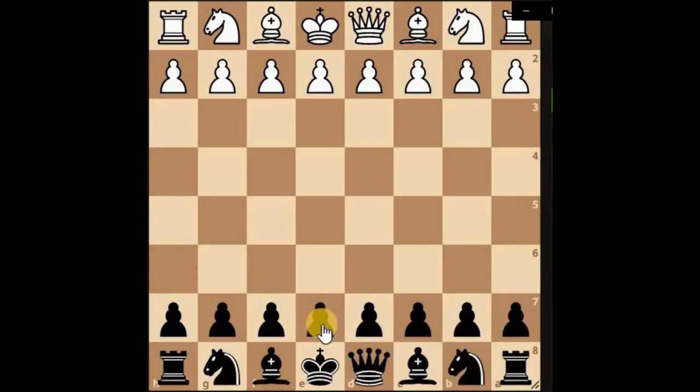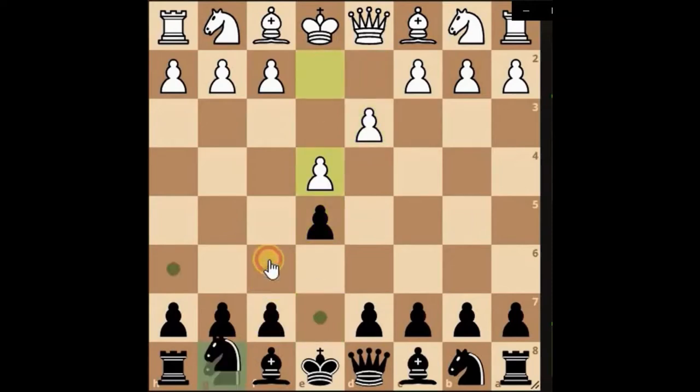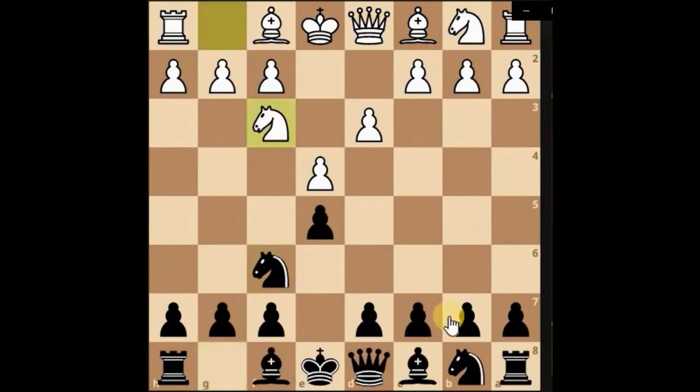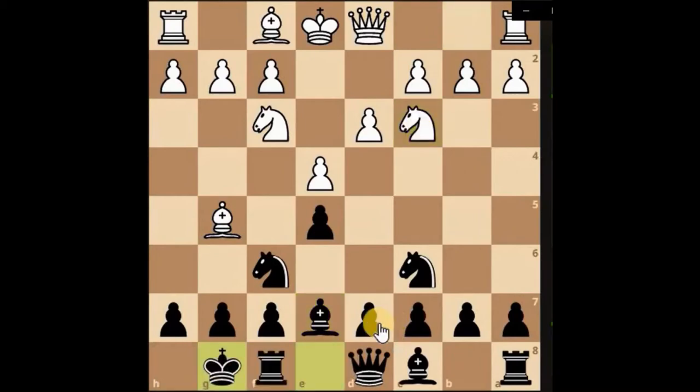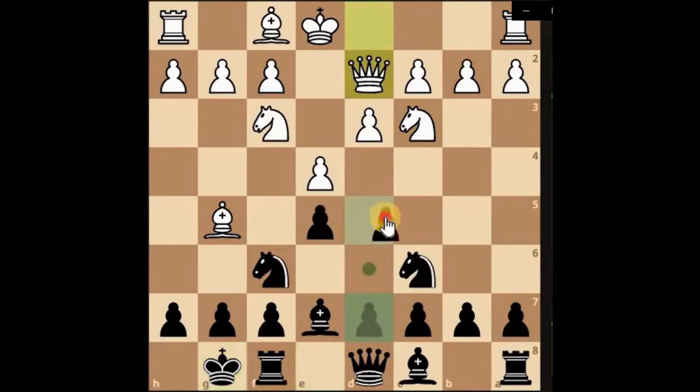Playing as black here in a longer game — a 20-minute game. Both blitzing out moves, nice and steady, just going for castling, just trying to open up the center.